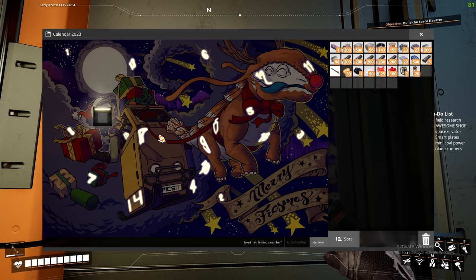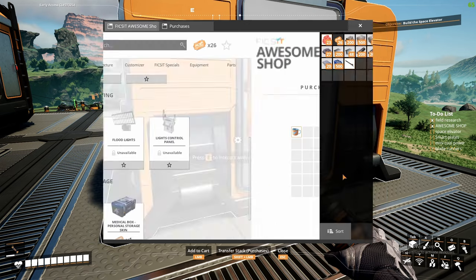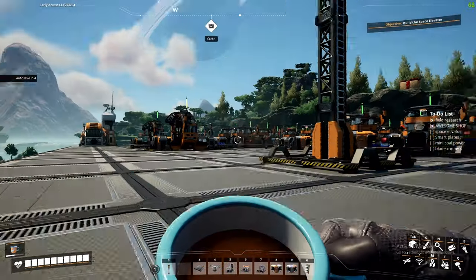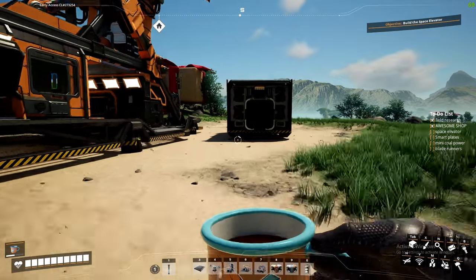We already have 25 coupons from the Christmas tree. It says power — 20 power shards — that's a gift and a half! And there's 20 because today's the 20th, so we need to find number 20. In the meantime, I'm going to buy the few things I want. I get a coffee mug, which means I can sip coffee all day long — the sippy sip.